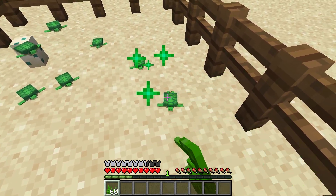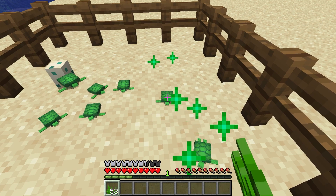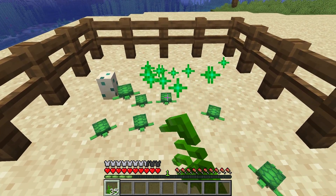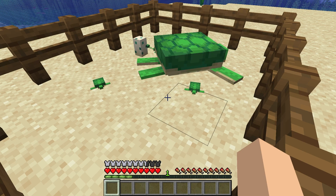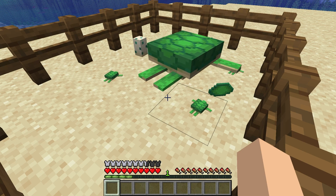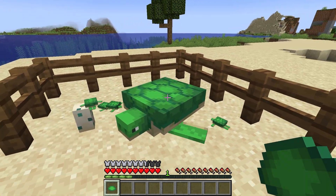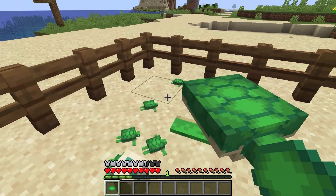Once you have the baby turtles, just wait for them to grow up. You can speed up the process a bit by using some sea grass — you don't need to give them sea grass, it just makes the process a bit faster. Let's wait for one of them to grow up, and as you can see right there it just happened. Turtles will always drop scutes when they grow up. I really hope you found this video helpful, thanks for leaving a like and subscribing — I will see you in the next video.